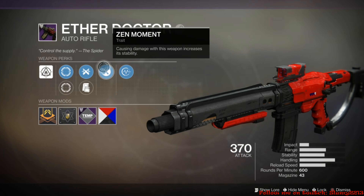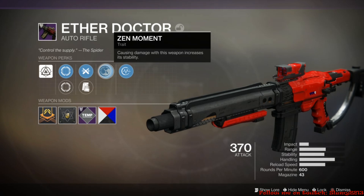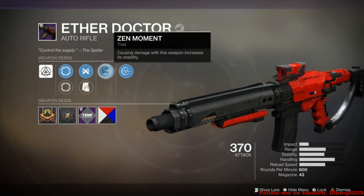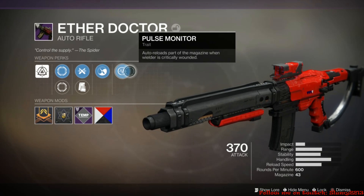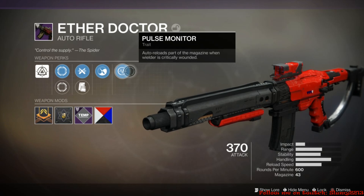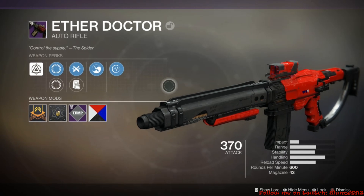It also comes with Zen Moment — causing damage with this weapon increases stability. The stability on this weapon is probably one of the better automatic weapons I've used. It's a kinetic weapon, so it's fantastic. Then we have Pulse Monitor, which reloads part of your magazine when you are critically wounded. These are part of the random roll stats — this is by no means a god roll.